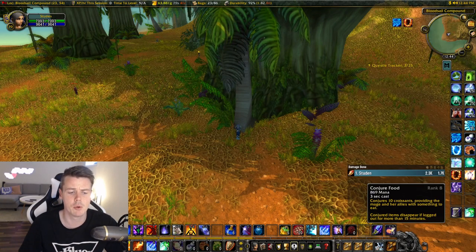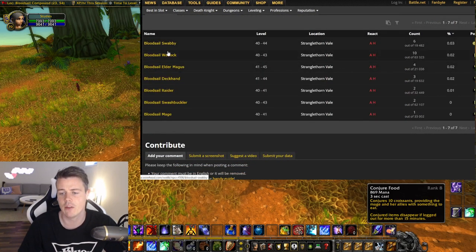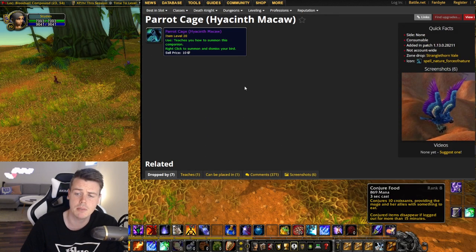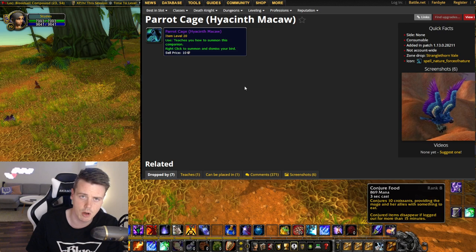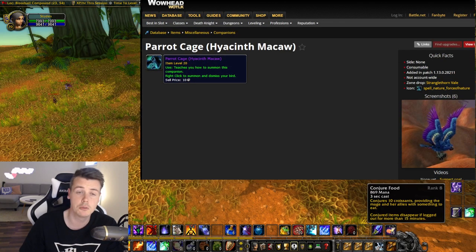This bad boy right here can drop from all the Blood Sailor mobs in STV — every single Blood Sailor mob. This is later changed to the parrot being a zone drop, meaning that it can drop from every single mob in STV. But right now it only drops off Blood Sailor mobs.